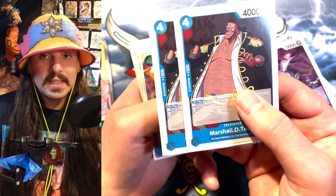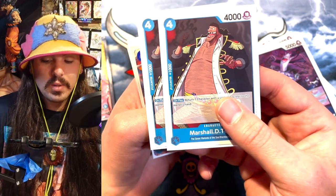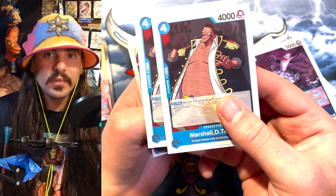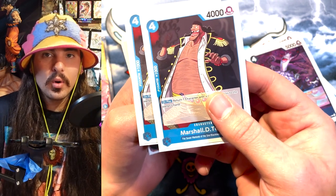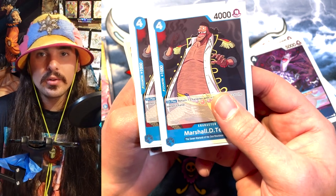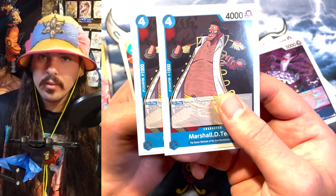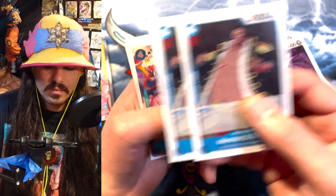Teach is really good. I like Teach a lot. He can just bounce cards back to your hand or their hand when you play him. So 4 cost, and he bounces a 3 cost back to hand. So if you have like a Perona on board and you need to restack your top 5, you can play Teach, grab Perona, play Perona, set up, and then do your leader effect. Or if you're late game, you can also just bounce their blockers. If you have the board set up, you play Teach, bounce one of their blockers, and then just kill them.